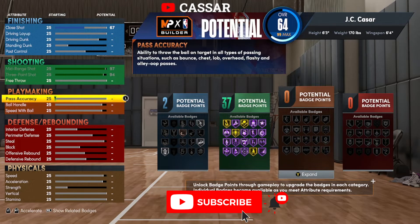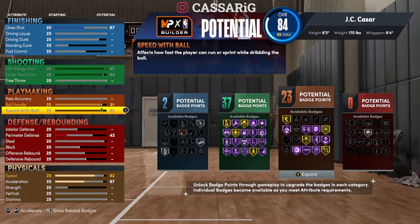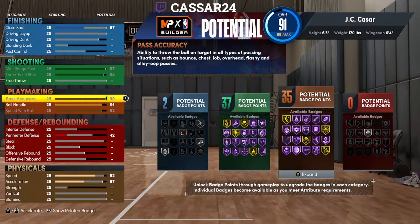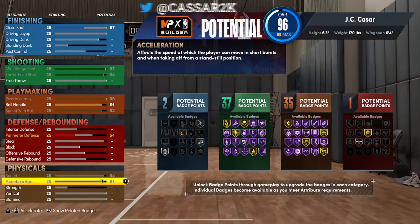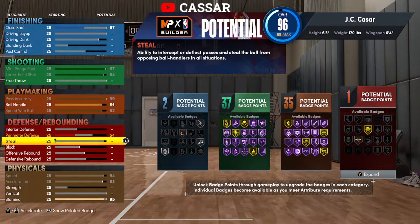41 shooting badges is incredible. Now for ball handling — if you want Hall of Fame Handles for Days, you've got to get 91-92 for your ball handling, and 99. You can get Hall of Fame Dimer, Hall of Fame Floor General. Obviously you want max speed, max acceleration. You want to go to a 95 stamina because when you get Gym Rat, you get a 99.